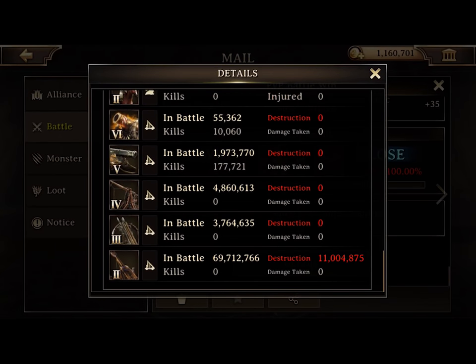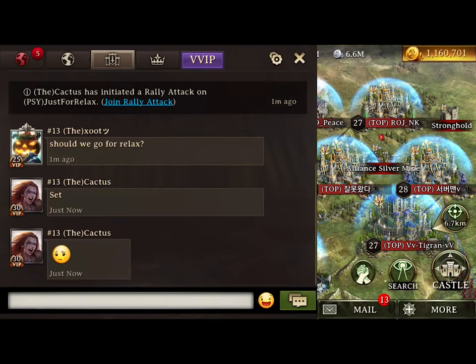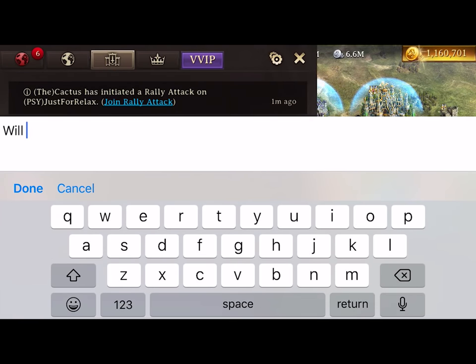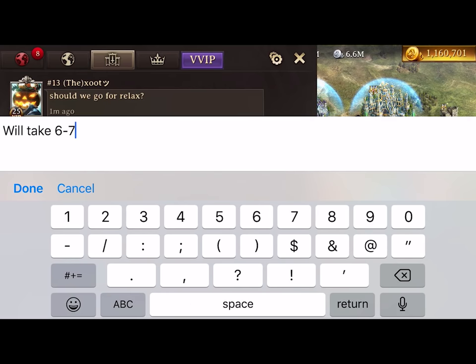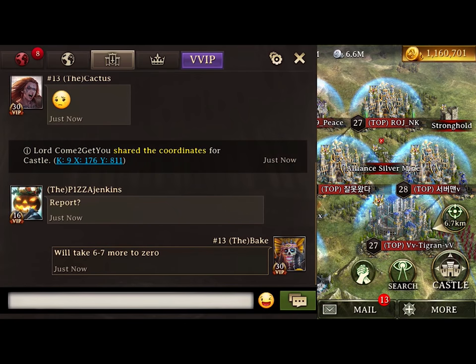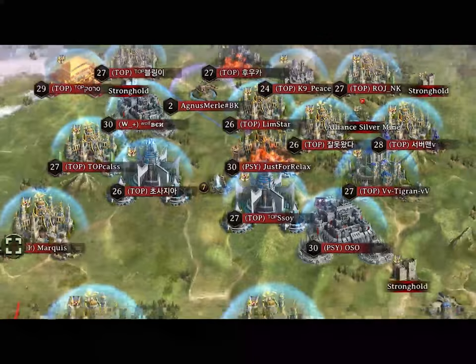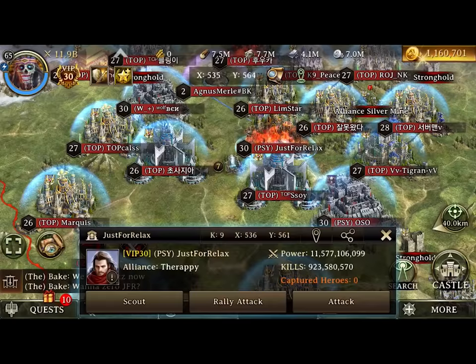I'm saying it's going to take 6 to 7 more rallies, and we have to use Tier 6 troops — we cannot use Tier 5. His Tier 6 are blocking our Tier 5, so filling Tier 5 is just throwing them into a wood chipper for no reason. So I share his coordinates.